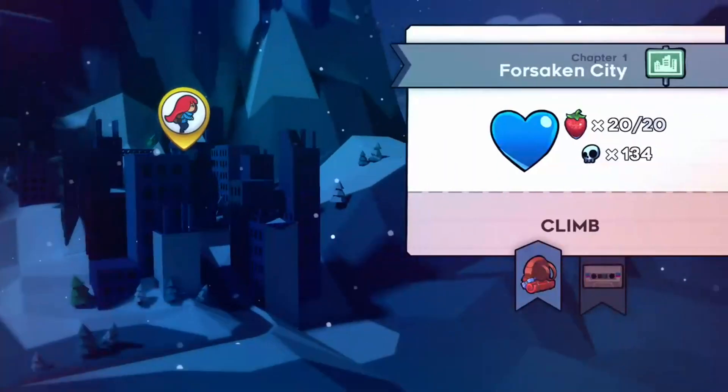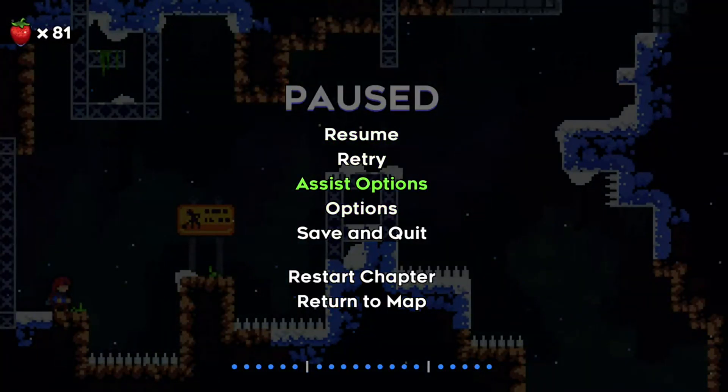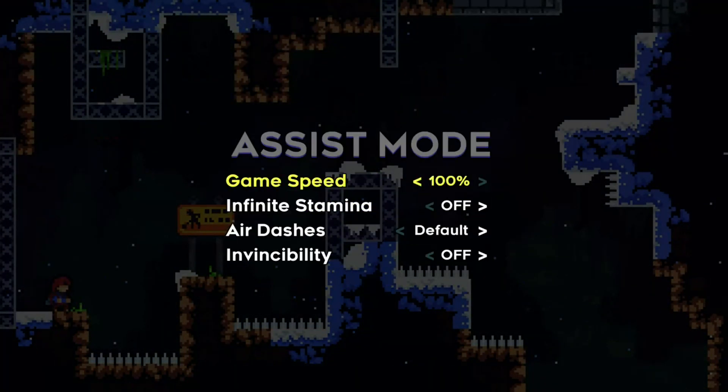You can have assist mode on and still get the achievements. I haven't been playing with assist mode at all, but I did have to put it on for this one just because I could not get it. I spent about two hours trying to get it and I could not get this one to go, so I finally just bit the bullet and put it on assist mode.